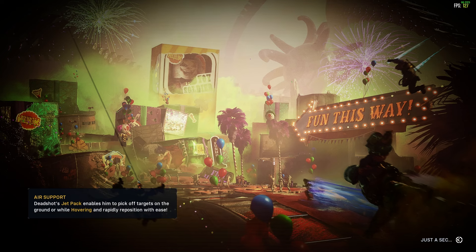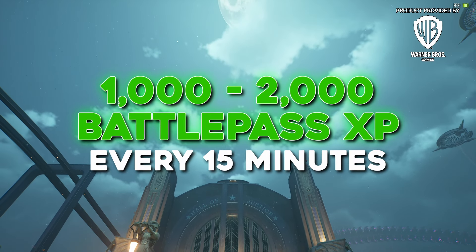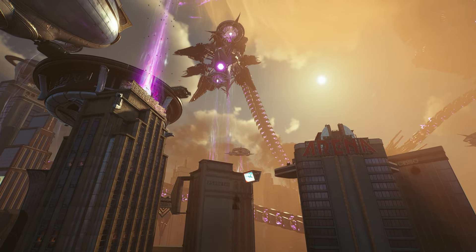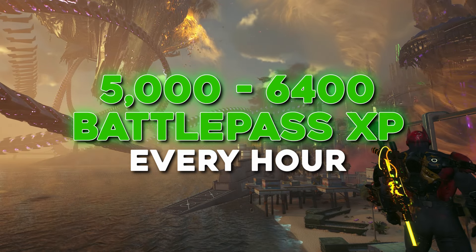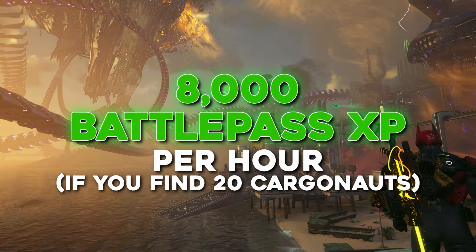Each lap of this farm takes about six to eight minutes depending on how fast you check all the spots, so you can do two runs in about 12 to 16 minutes. During that time I was able to find about 10 to 20 Cargonauts, giving you 1,000 to 2,000 Battle Pass XP every 15 minutes — that's one or two levels of the Battle Pass in 15 minutes. Averaging about 13 Cargonauts, this method gives you 5,000 to 6,400 Battle Pass XP per hour, and about 8,000 if you find 20 Cargonauts every time. If you're doing your contracts and killing drones while you do this, you'll be earning even more.